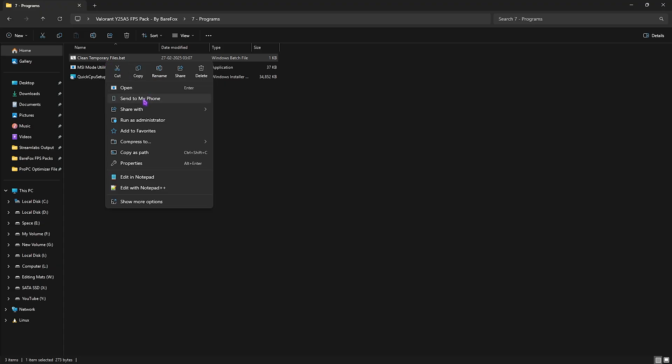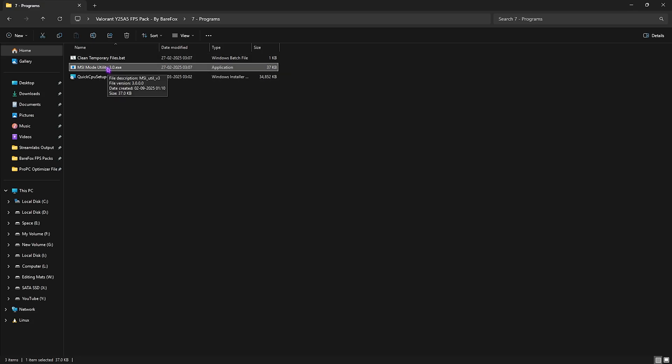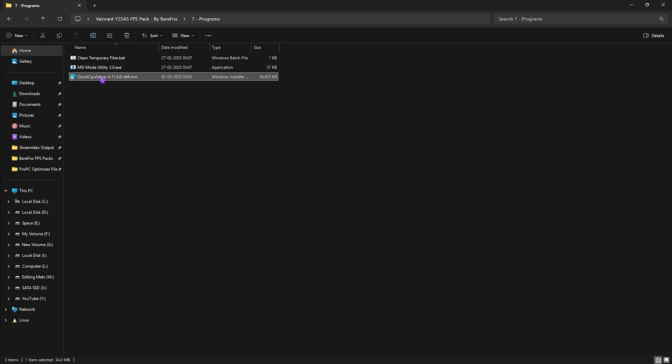The last folder is Programs, which includes Clean Temporary Files, MSI Mode Utility 3.0, and Quick CPU. Right-click Clean Temporary Files and run as administrator — press Enter and it will delete all unwanted temporary files. For MSI Mode Utility 3.0, run as administrator, find your graphics card in the list, click the MSI button next to it, set Interrupt Priority to High, and click Apply. This allows your GPU to handle more interrupts at higher priority without overclocking.